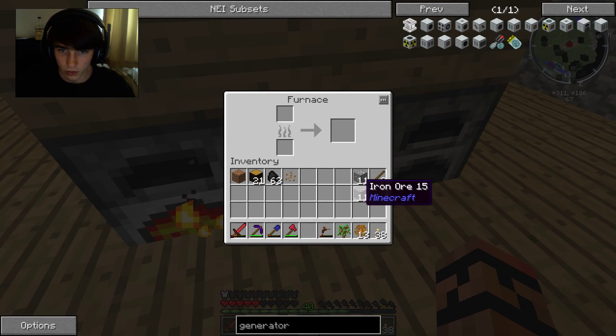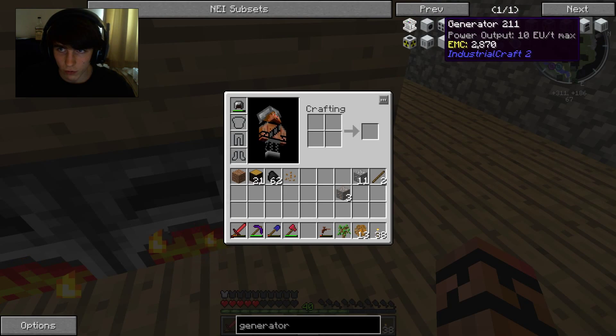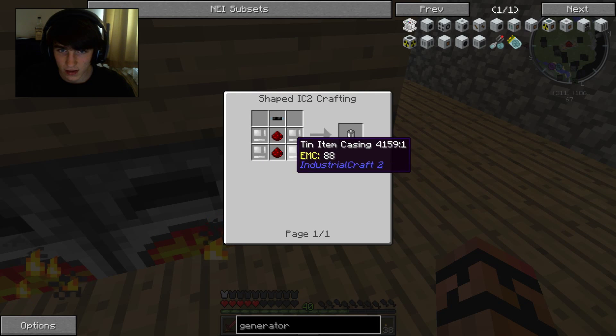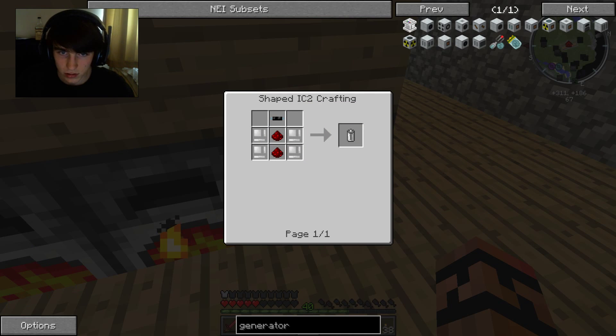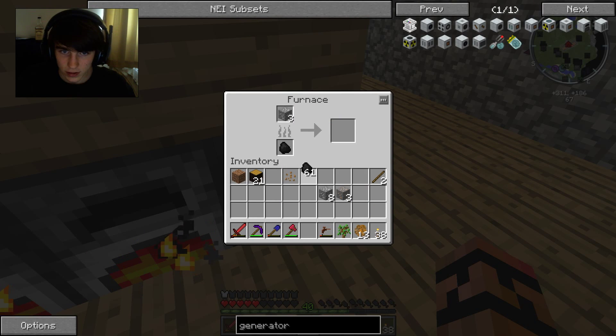We're then going to need eight iron in this furnace. And what do we need for the battery? We need tin casings, so that's two ingots and some cable. We'll cook up three tin ingots in this furnace like so. Then I'm just going to toss in a few extra because to make an RE battery we need a cutter, which requires more iron. I'm going to go up and grab six more iron.